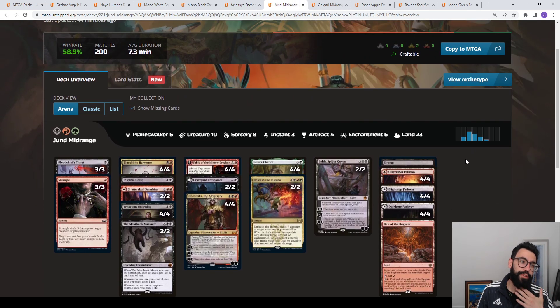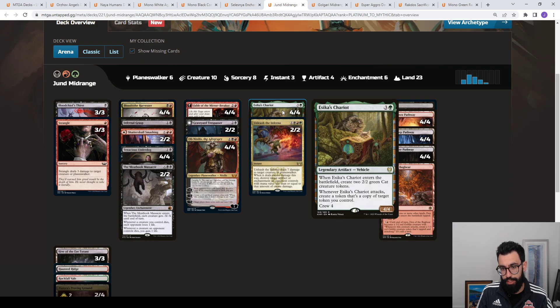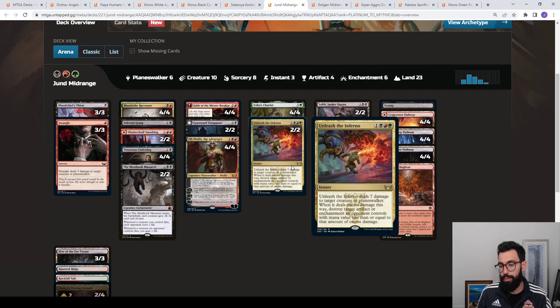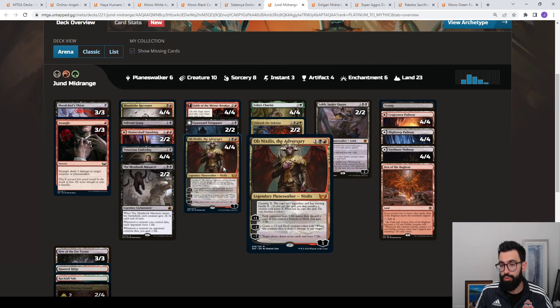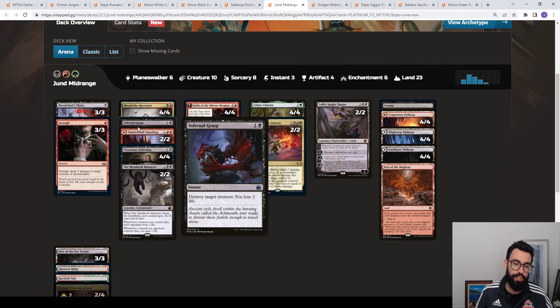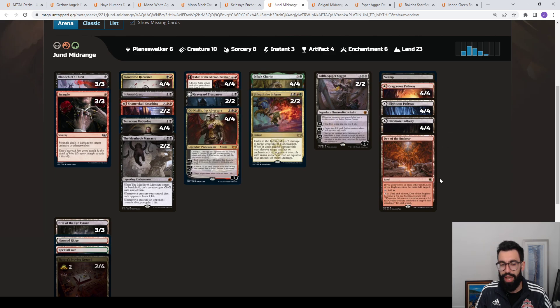Now we have some new cards — Jund Midrange at 59%. This is Black-Red splashing two green cards: Esika's Chariot and Unleash the Inferno. Esika's Chariot can copy the non-legendary version of Ob Nixilis, so you get another Planeswalker token every time you attack with it. Unleash the Inferno is four mana, deal seven, and excess damage can blow up an artifact or enchantment equal to the difference in damage to CMC. You're trying to maximize on two-mana, three-power creatures. You have Blood Tithe Harvester and Undead Butler that allow you potentially on turn three to get a two- or three-loyalty Ob Nixilis. Some Trespassers and Fable mixed in — just a grindy midrange deck with a bunch of removal and some Meat Hooks. You've got access to Jetmir's Nexus, Ziatora's Proving Ground, and Pathways to hit the green source.